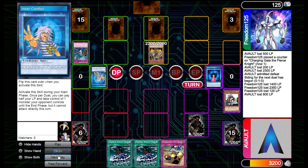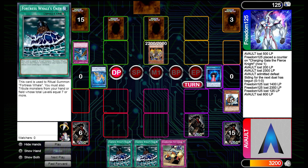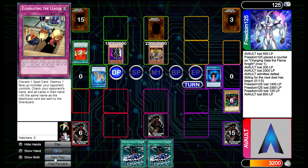They swing in with Gap Divine Soldier, destroying our Sonic Bird. On our turn we play Eliminating the League — I play one in the main deck since we have so many spells and cards like Fortress Whale's Oath aren't always necessary to keep in hand. We're able to flip up a Red Eyes and potentially swing in for game, setting Eliminating the League. But Offerings to the Doom — one of the best cards in the current meta — unfortunately blocks that.